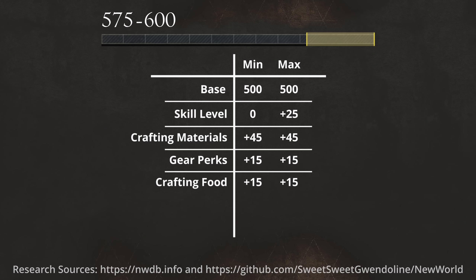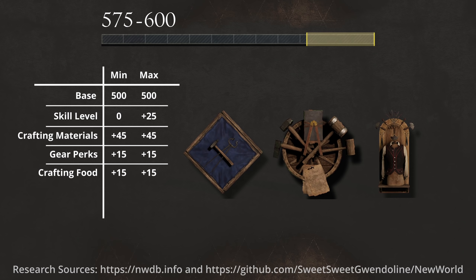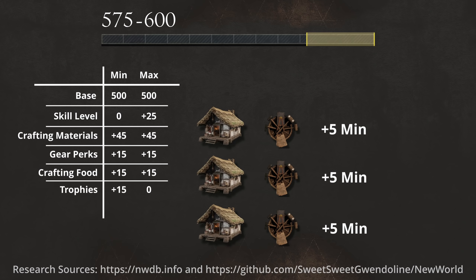So this is all that is necessary for you to be able to craft 600 gear score items, but you can increase your chances by raising the minimum even further. For that, we have the fifth modifier: trophies. Those can be added to your houses, and each house can only have a single trophy for a given crafting skill, but that is per house. So if you have three houses and one major trophy for the relevant skill — in our example the Major Engineering Crafting Trophy — you will get plus 5 minimum from each one of them, for a total of plus 15, bringing our range to 590 to 600.